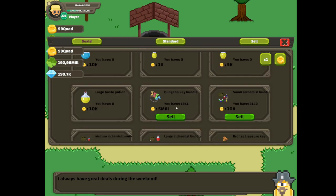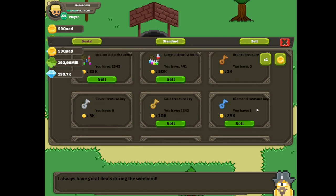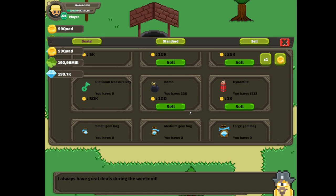From all this grinding of the keys last time, we also got two thousand dungeon key bundles and alchemist bundles. And now, from the auto clicking right now, we got three and a half thousand gold treasure keys and five thousand dynamites.